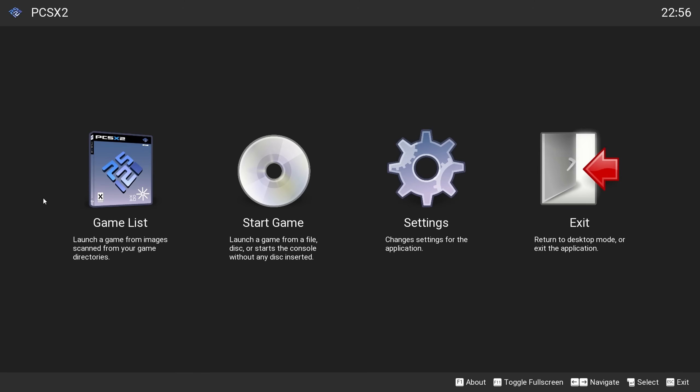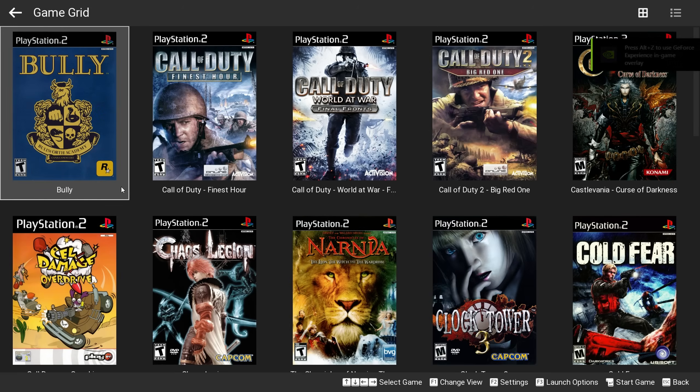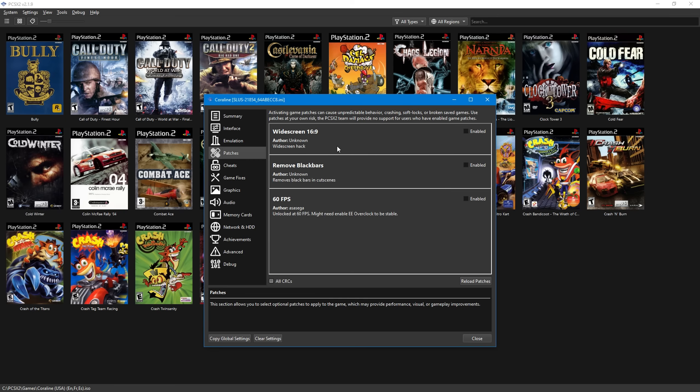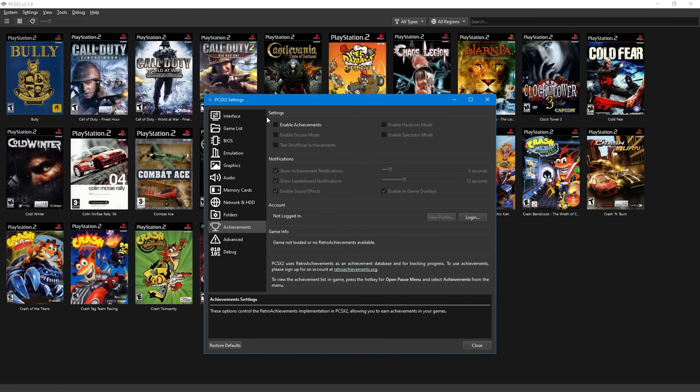If you're even dimly aware of the emulation scene, the recent PCSX2 update should excite you. We got the new big picture mode, enhanced patch support, and integrated retro achievements. So PS2 emulation has never been more accessible.